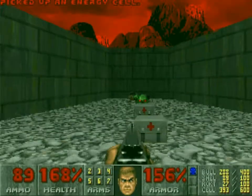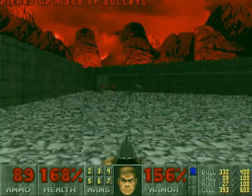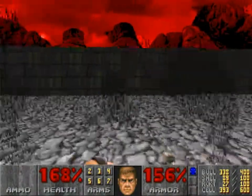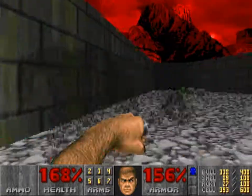This map, by the way, is called Warrens — which are like rabbit burrows. And that's kind of what this map feels like: you're unveiling these little passages or tunnels or things that have opened up.